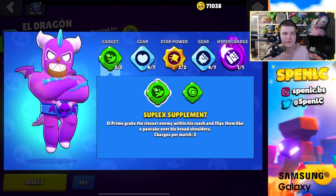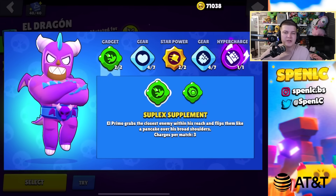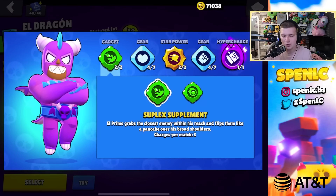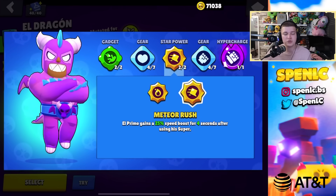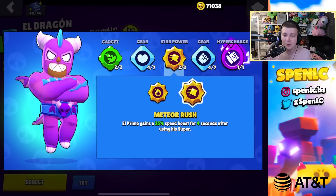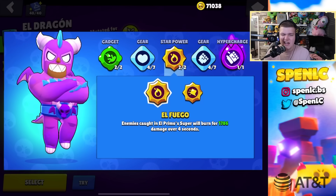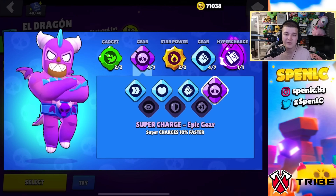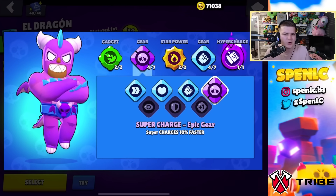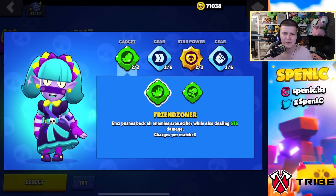El Primo: the first gadget is better overall since you use Primo to counter brawlers like BB and Buzz — interrupting their super or attack is great for kills. The other gadget works against throwers or to open the map. For star powers, meteor rush is better overall for closing the gap quickly; El Fuego is good against squishy brawlers if you land supers consistently. Gears: super charge gear is a strong setup — cycling three supers back to back is very effective.